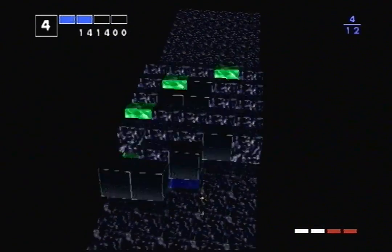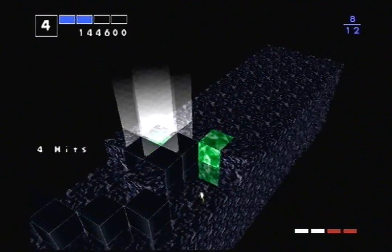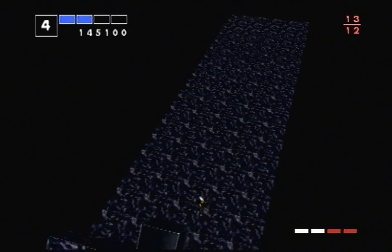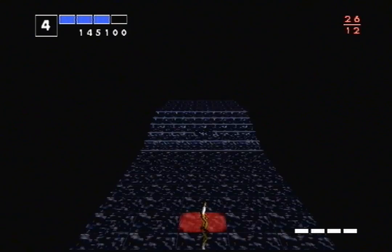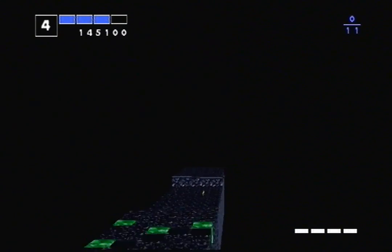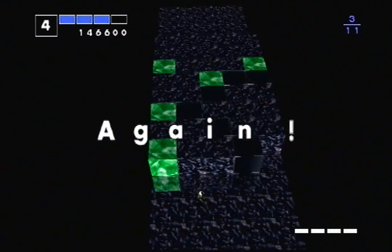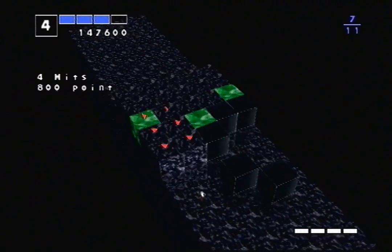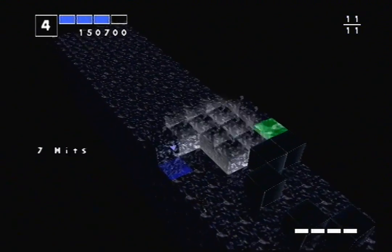Getting squashed loses rows and repeats the puzzle, but it only does that once. If I get squashed after I've already been squashed once, I just get a new puzzle like normal. It doesn't carry over between waves either — if I get squashed on the last puzzle of a wave, I don't get to see it again, unless the RNG happens to give me that same puzzle again anyway.